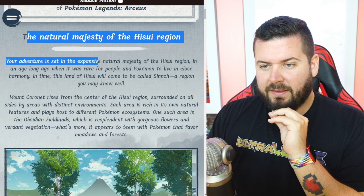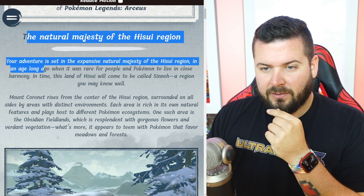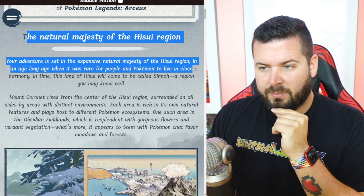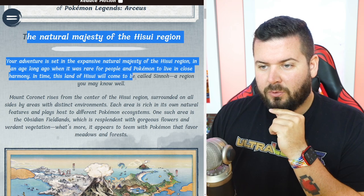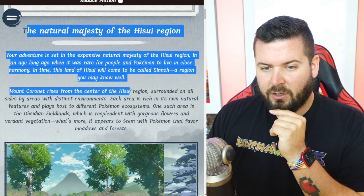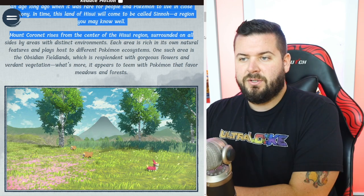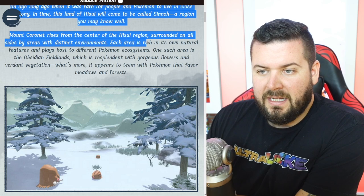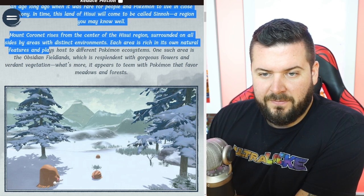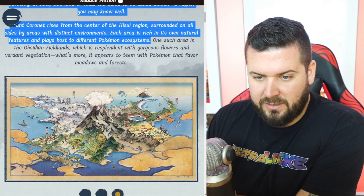The adventure is set in the expansive natural majesty of the Hisui region in an age long ago when it was rare for people and Pokémon to live in close harmony. In time, this land of Hisui will come to be called Sinnoh — a region you may know well. Mount Coronet rises from the center of the region, surrounded on all sides by areas with distinct environments, each rich with its own natural features and hosting different Pokémon ecosystems.